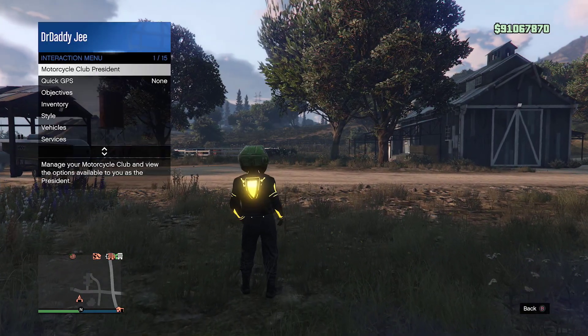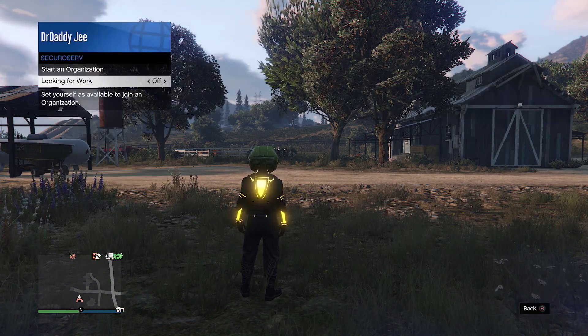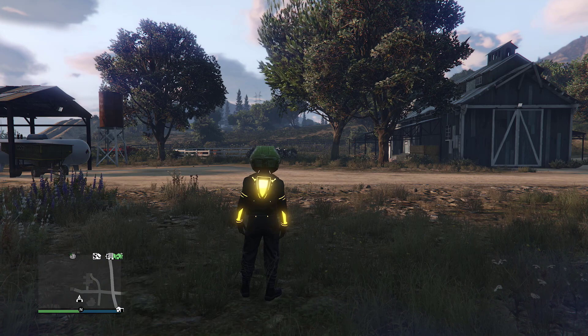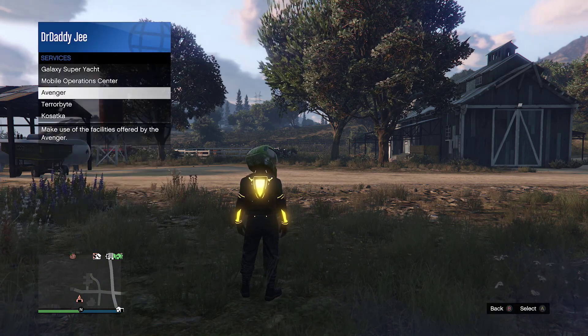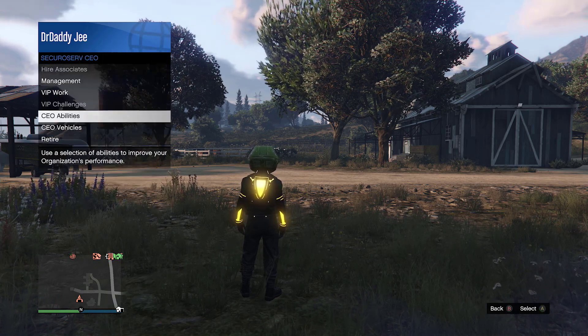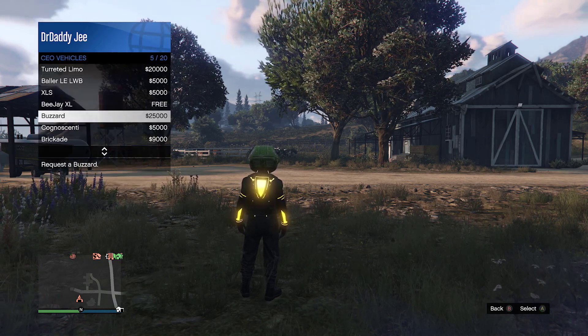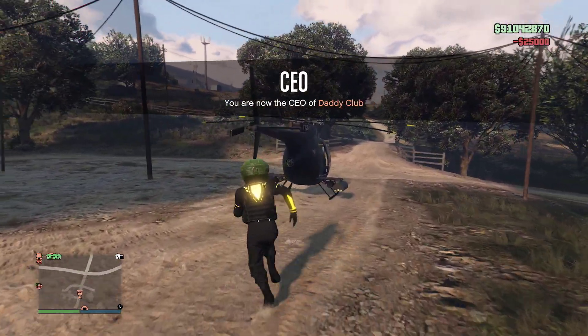So what you want to do is register as CEO and call out your buzzer — you can keep it forever until you blow it up. Call out the buzzer as CEO from your vehicle menu, and make your way to your clubhouse. As soon as I get there I'll be back to you guys.